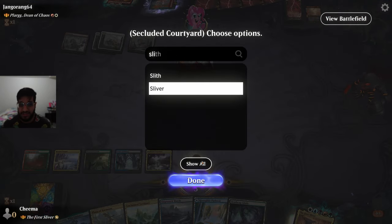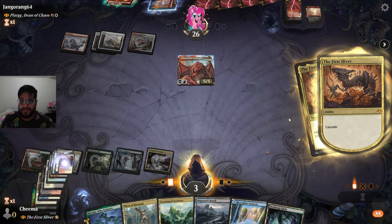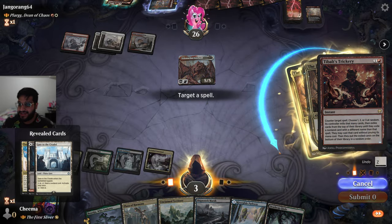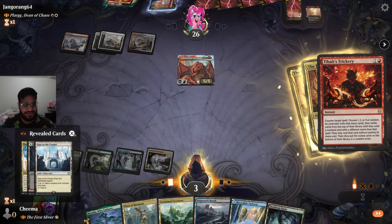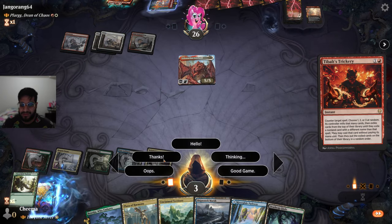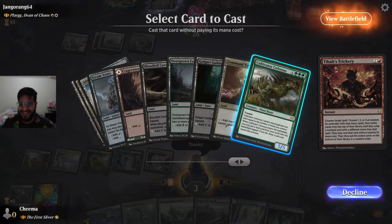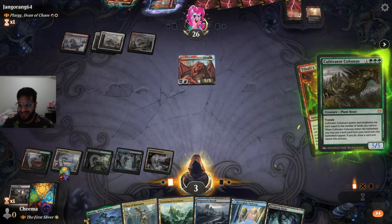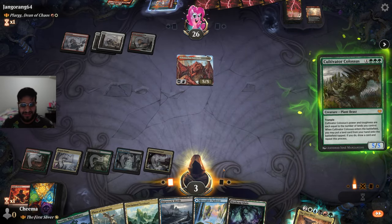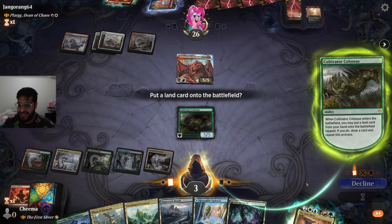Choose Sliver. Cast the First Sliver, and here goes the combo. Fun and good gaming. Let's start slamming out all of these lands.